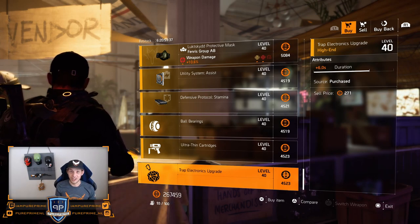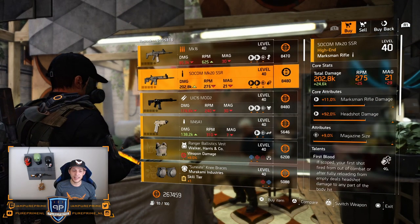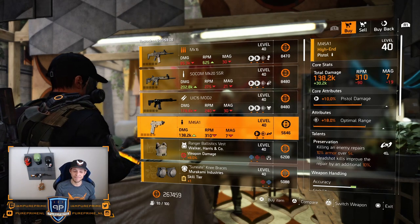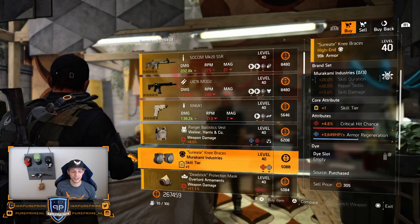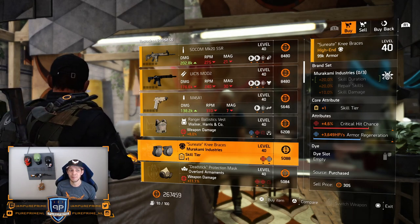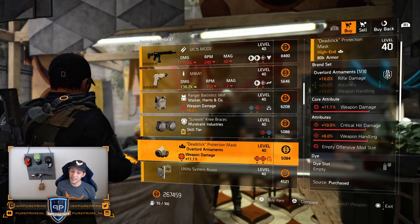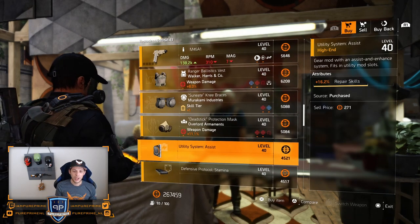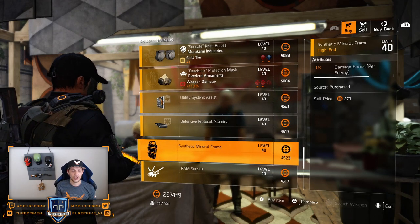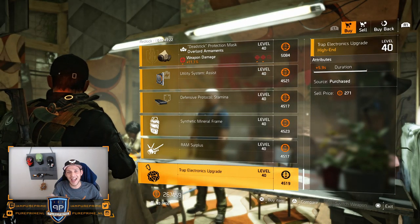Let's see if the last vendor saves this week's reset. First thing is the MK16, SOCOM MK20, M45 A1, Walker and Harris vest — no, no, no. Maybe this one, but then again you don't want that critical hit chance or that crit build with Murakami, in my opinion. Then we got a decent Overlord mask — if you like this, roll the weapon handling away and you have a pretty decent one. 16.2% repair skills, 11% protection from elites, 1% damage bonus for your shield, one extra max target, and 5.9% duration for your traps.